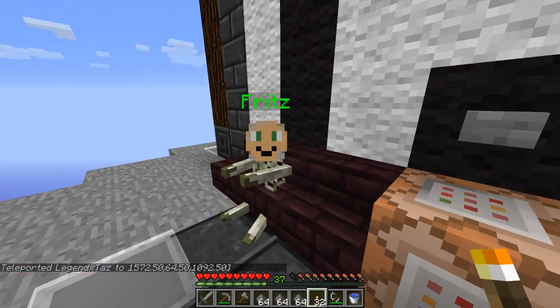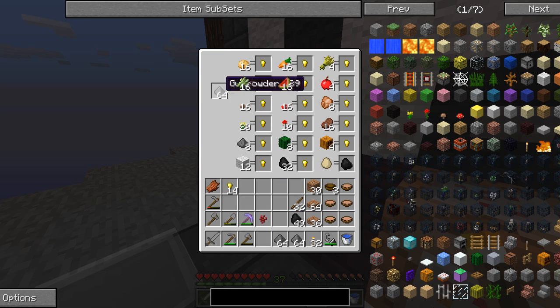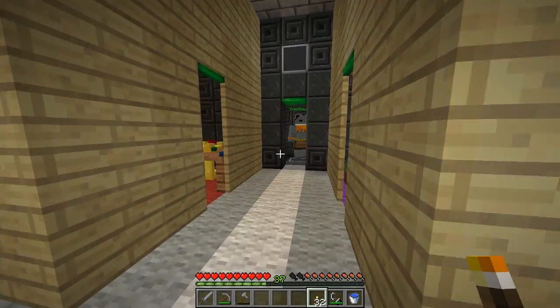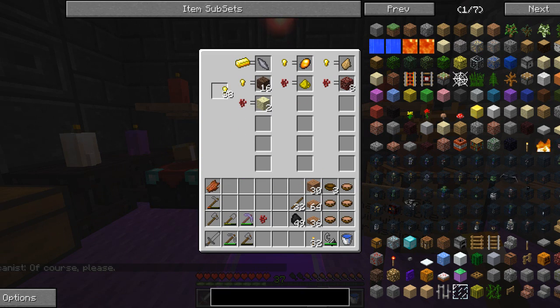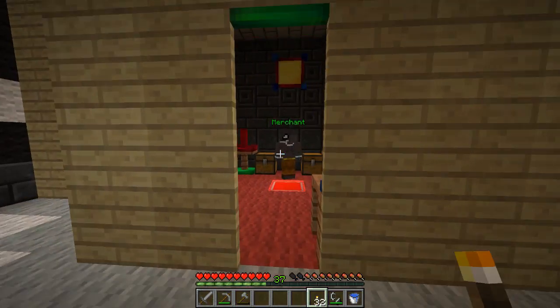Let me ask Fritz how much I can get for all this gunpowder. Each stack gives us eight gold nuggets - let's remember that. Look at all them gold nuggets! Now that we have these gold nuggets, it was Fritz who gives soul sand - I'm going to need some soul sand, 16 should do just fine. Thank you very much. We're going to need a shard eventually because a shard is used to make a wand, so we'll keep that in mind.